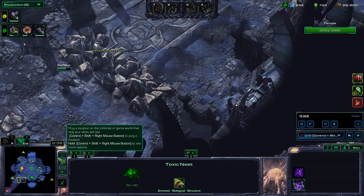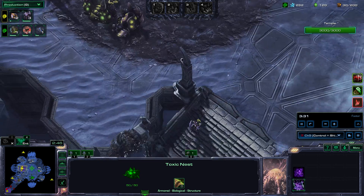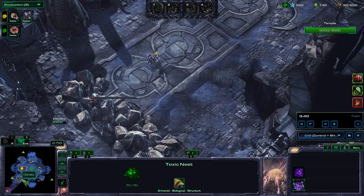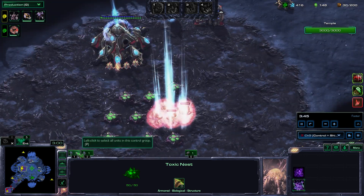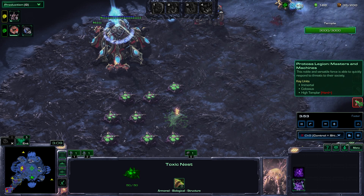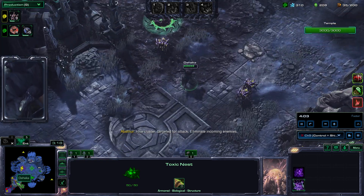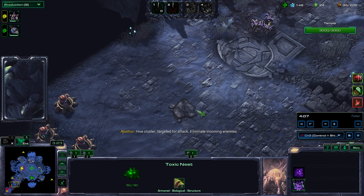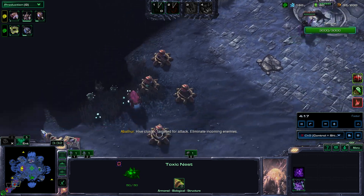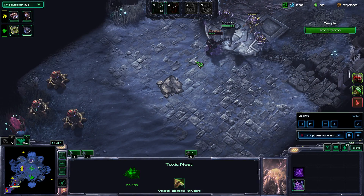I'm helping my ally break down the rocks — ethical rock slapping, since I'm helping my ally break through and they literally have no other units. We need to rush to this area so we need all the firepower we can get. Since we've already camped this area, the incoming wave is a gateway composition — Dehaka loves this composition because he has so much biomass to work with.